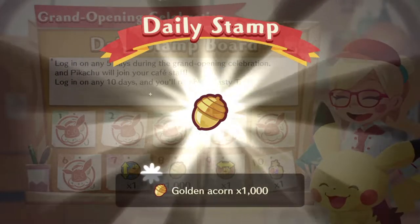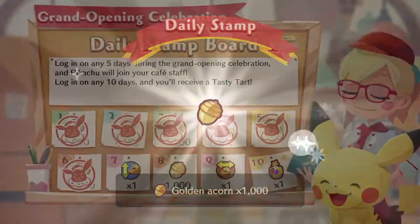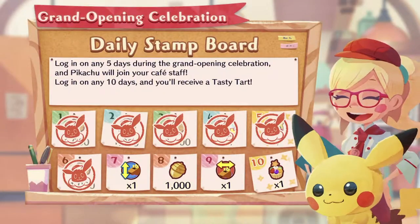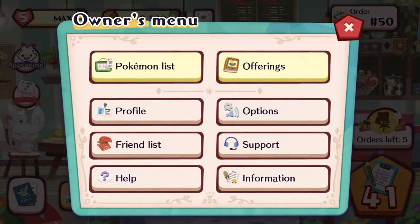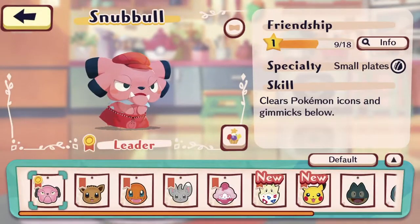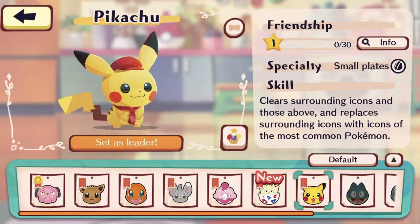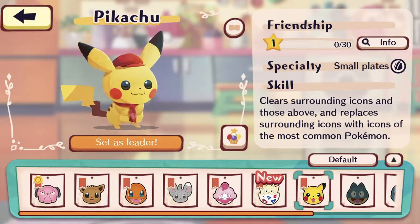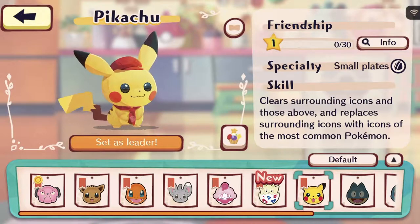Hey guys, SilentCL here. Welcome back to another episode of Pokemon Cafe Mix with me. So you can tell from the daily stamps, I have logged in for the last two days and I've actually collected Pikachu. So just to show you guys, I have a brand new Pikachu, which you can get from the first time play login stamp set. Pikachu is actually given to you free as long as you log in daily and once you reach that particular part of the stamp card, you obtain Pikachu for free.